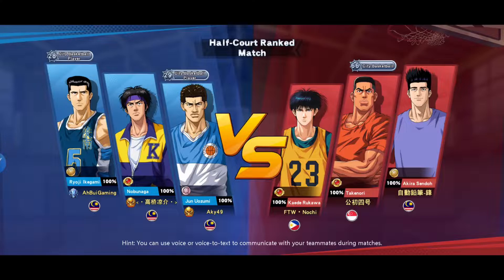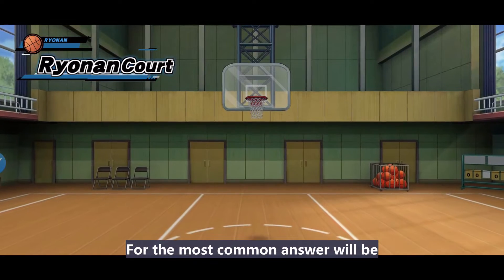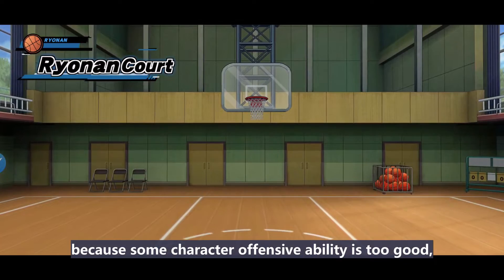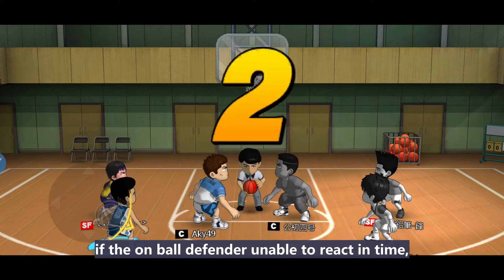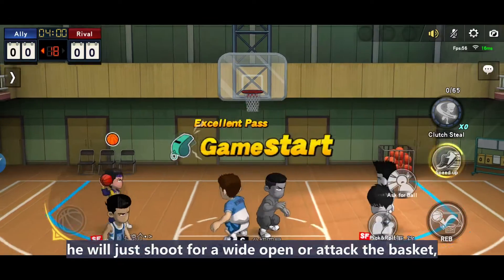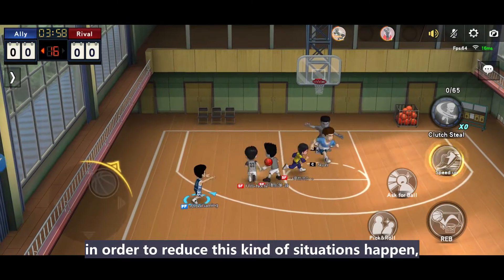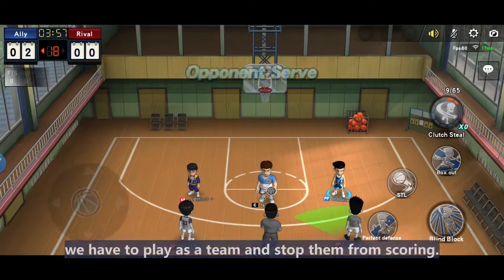This video will discuss assist in defense. Why do we need assist in defense? The most common answer is because some characters' offensive ability is too good. If the on-ball defender is unable to react in time, he will just shoot for a wide open or attack the basket. In order to reduce this kind of situation, we have to play as a team and stop them from scoring.